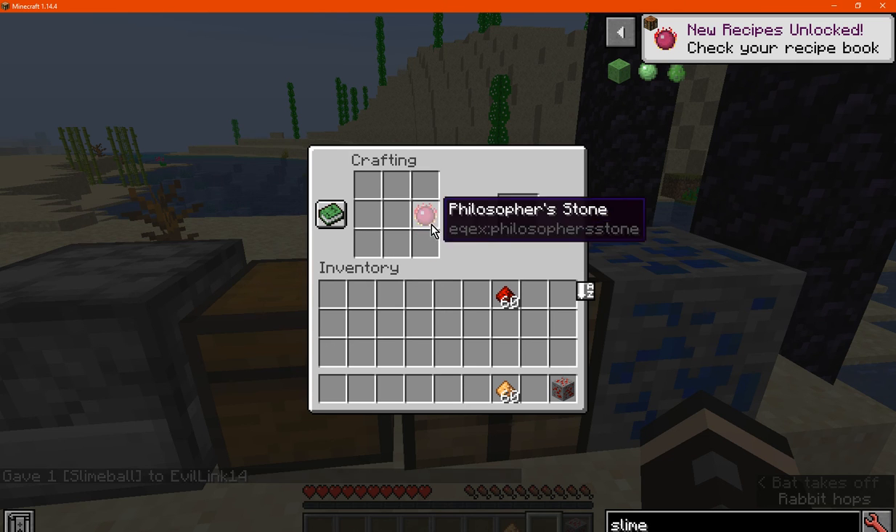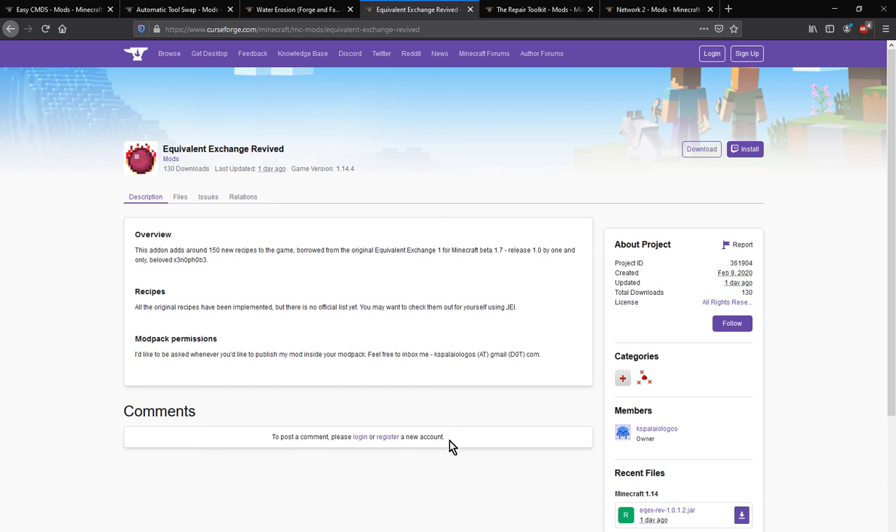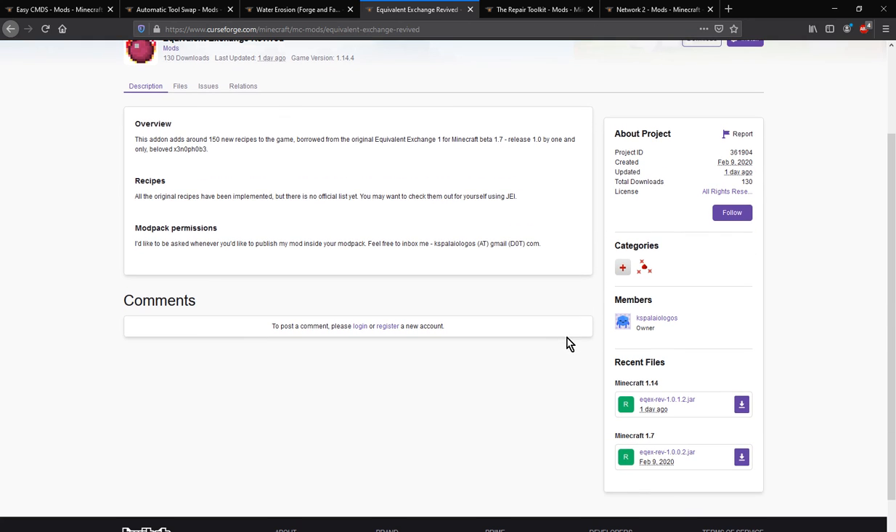Yep, there's nothing there. Either way, obviously this is quite early — it doesn't have everything yet and it'll probably be expanded upon more and more. I'm assuming most of the Philosopher's Stone-specific recipe stuff will be there, but in terms of all the other blocks, we'll just have to wait and see at the moment.